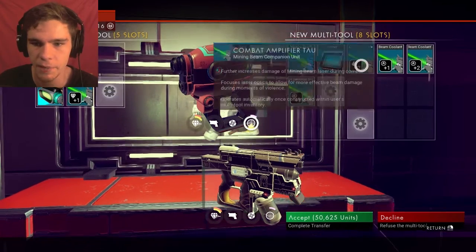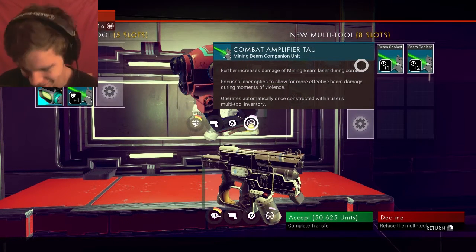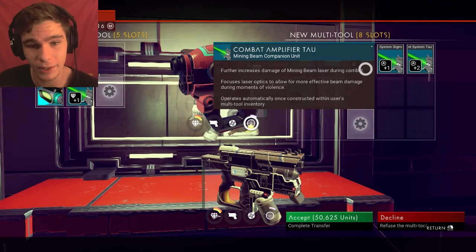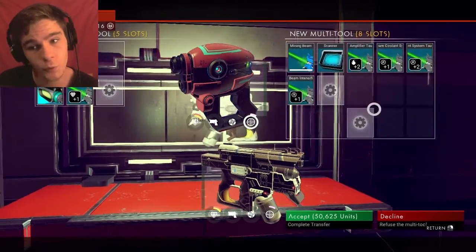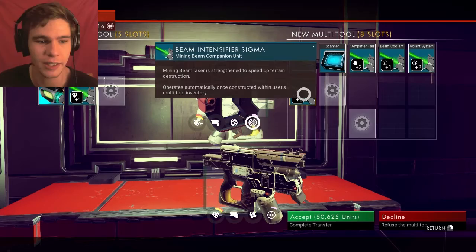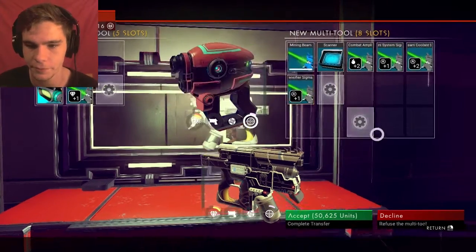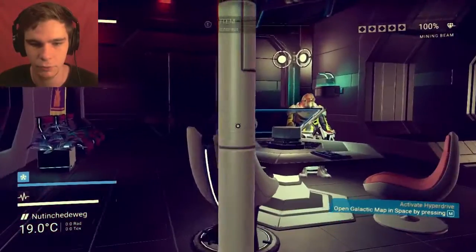It has the basic mining beam, it has two combat modifiers — beam coolant, beam coolant, so like three — and then beam intensifier, which is a thing I just had on there but got rid of. And then two extra free slots. You know what? I'm gonna take it. It's way better.